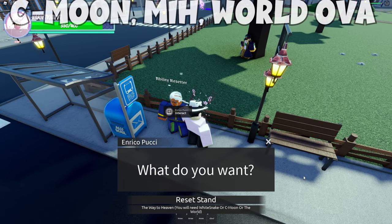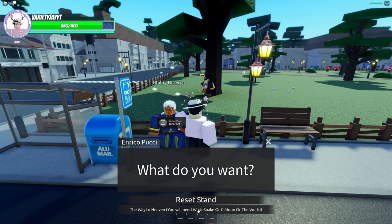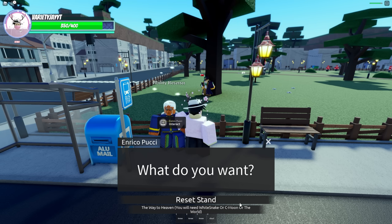To get Whitesnake, C-Moon, or The World, you need to have Whitesnake first. If you have Whitesnake and Dio's Bone, you get a quest that lets you obtain C-Moon. Once you have C-Moon, you need Dio's Bone again and you take the quest again, and that's how you actually get Made in Heaven.